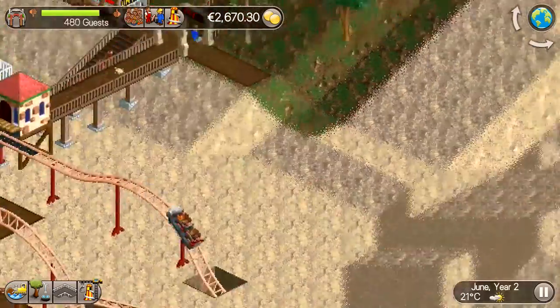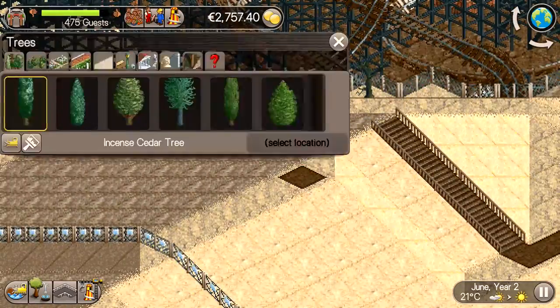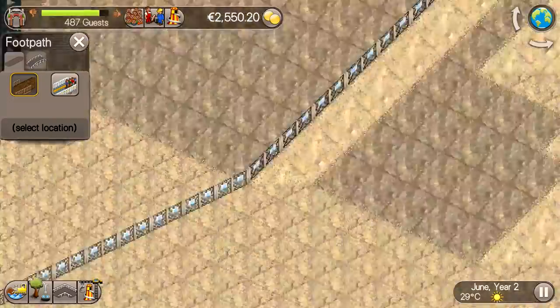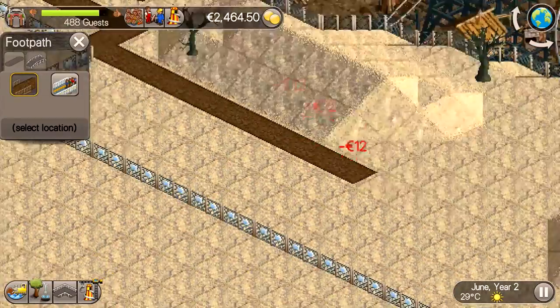One of the things I always check when making parks is the way the guests spread through the park. If certain areas tend to get fewer guests than others, you probably need to fix your pathing. For this park I ended up going with a big path around all of the park. This way the people will walk past all the rides and stalls and are likely to spend more money.